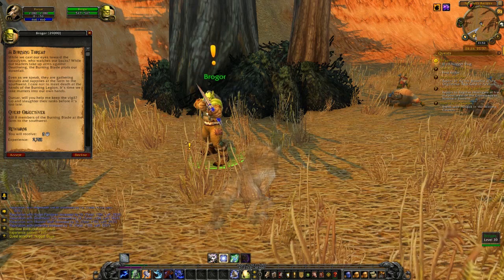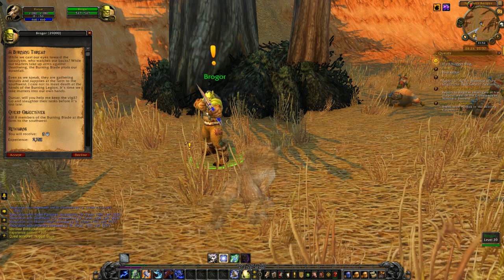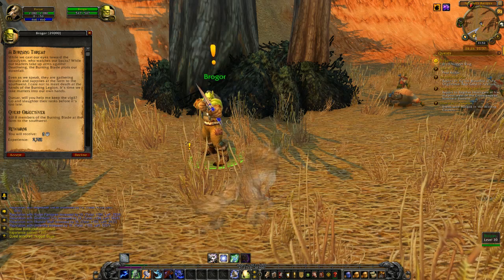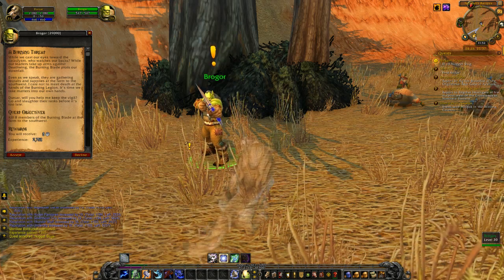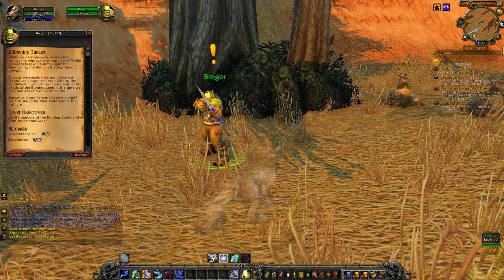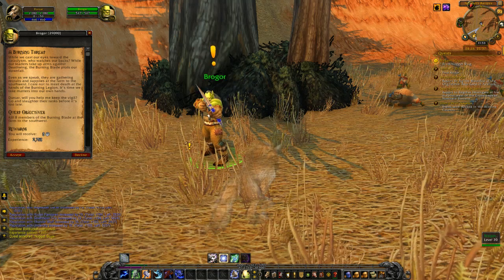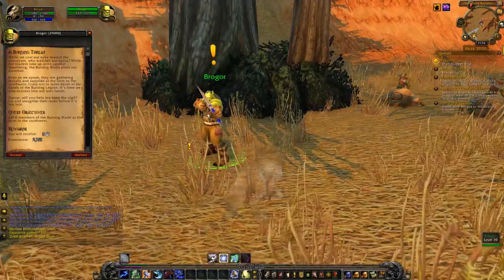While we cast our eyes towards the cataclysm, who watches our backs? While the leaders take up arms against the burning blade, they plot their downfall. Even as we speak, they're gathering recruits and supplies at the farm to the southwest. I do not care to meet death at the hands of the Burning Legion. It's time we take matters into our own hands. Help me keep the vigil — go sort out the ranks before it's too late.